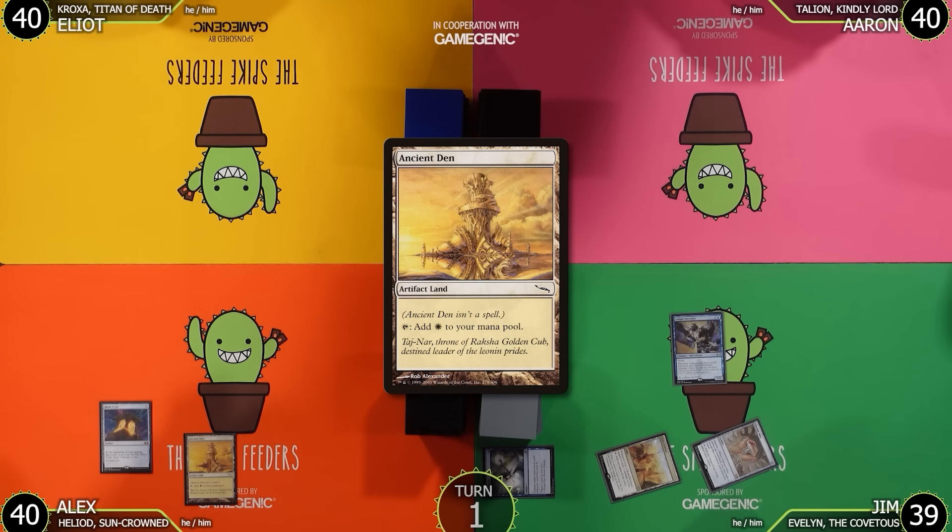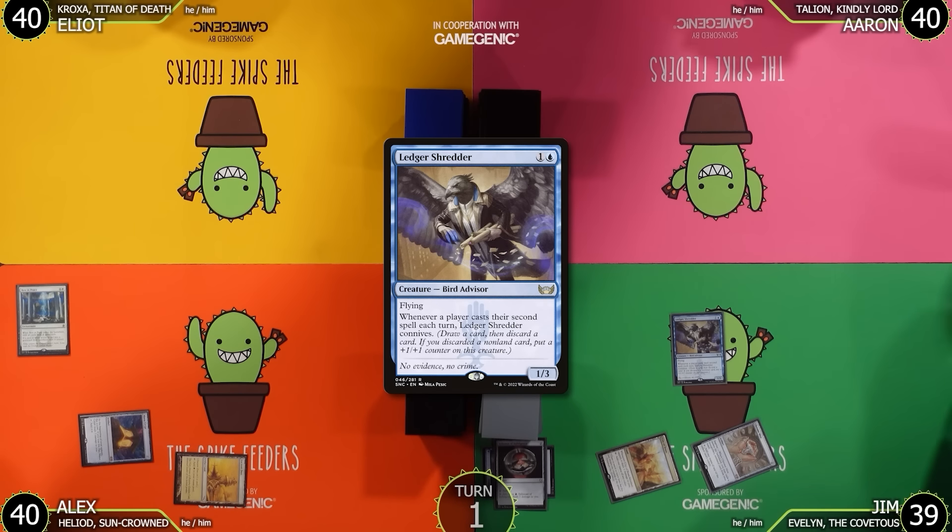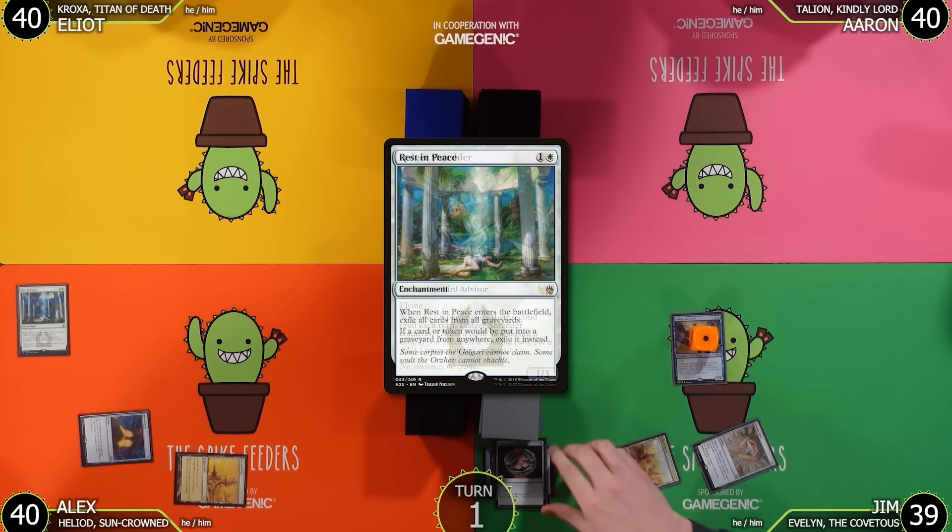Alex draws a card. He starts with a Mana Crypt, no land, then plays Ancient Den — and then casts Rest in Peace. That's his second spell, triggering Ledger Shredder's connive. Alex discards Talisman of Indulgence and puts a counter on Ledger Shredder.